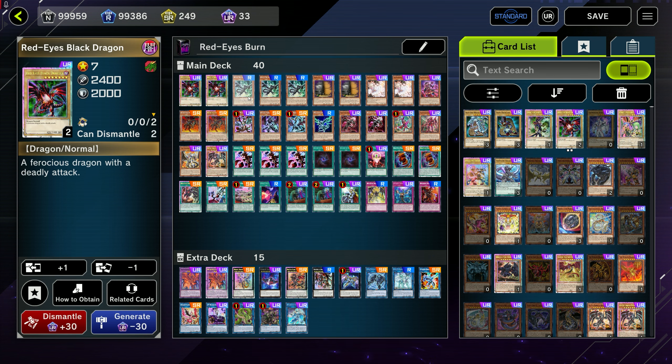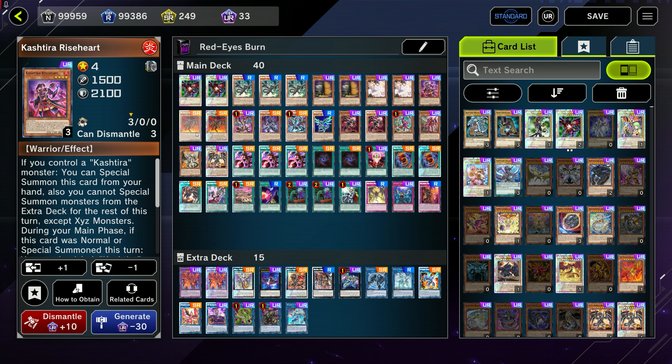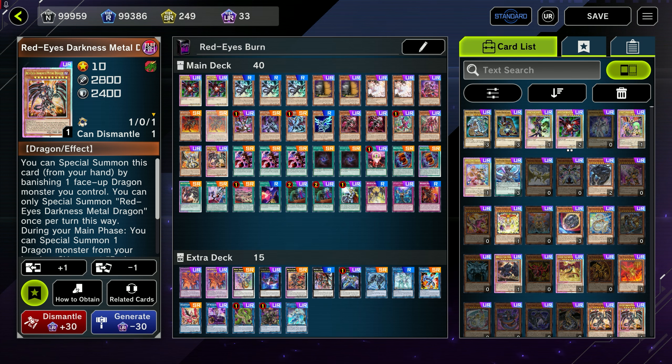For this deck, the cards include two Red-Eyes Black Dragons, three Black Metal Dragon, two Maxx C, two Ash Blossom, a Kashtira Riseheart, two Red-Eyes Black Meteor Dragons, one Bystial Magnumut, one Bystial Saurayneer, one Bystial Druis Worm, one Noctivision Dragon, two Red-Eyes Souls, a Kashtira Fenrir, one Kashtira Unicorn, Bystial Lubellion, and one Red-Eyes Darkness Metal Dragon.